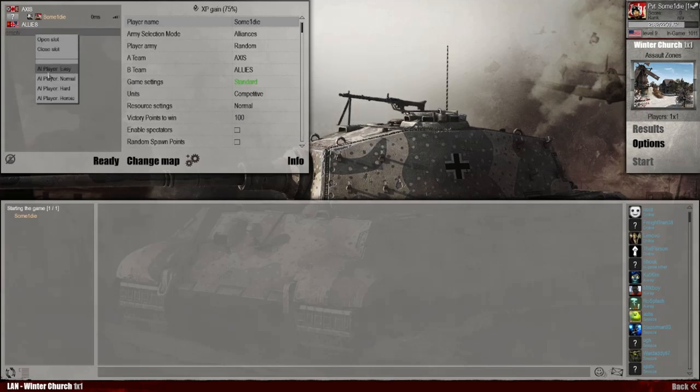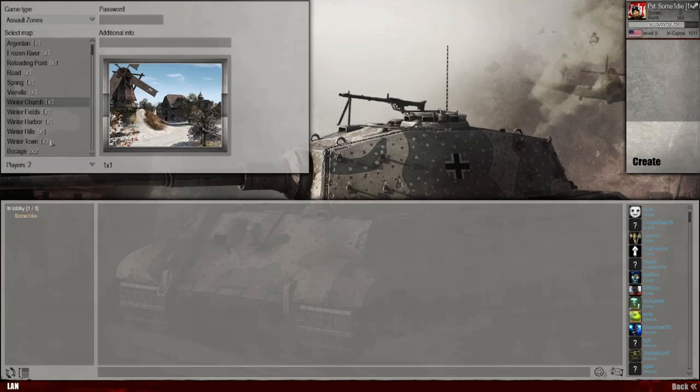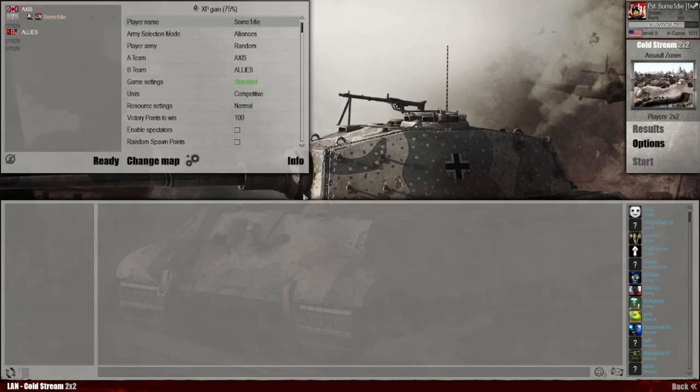Alright, now we can right-click, and now we can actually choose Easy, Normal, Hard, or Heroic. If you want to play a 2 vs. 2, let's go to Create. You can invite a friend or whatever.